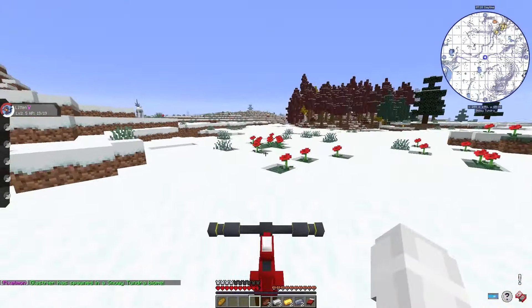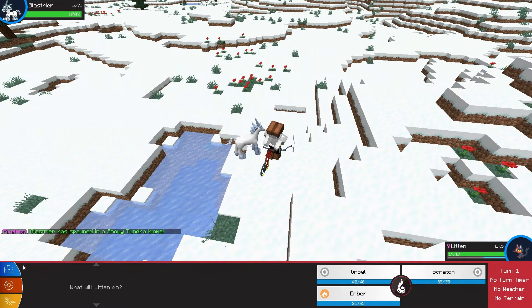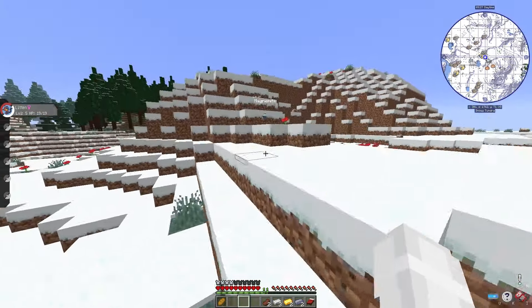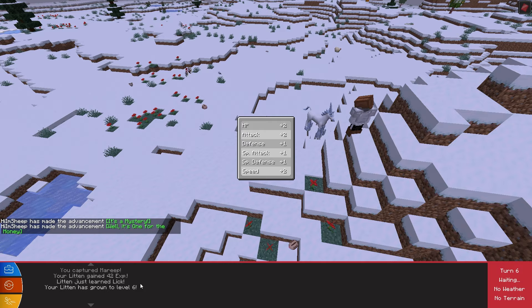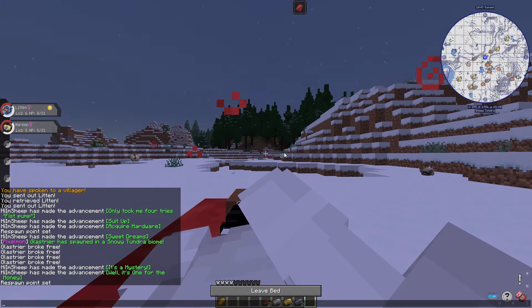A Glastria then spawned right in front of me, but I couldn't really do much because he was such a high level. I tried to test my luck with a few Poke Balls, but ultimately Glastria was victorious. Just then, I saw Mareep and threw out Litten. I used Ember and tried to catch her — I caught her on my first try. It was finally turning night, so I put my bed down and dozed off to sleep.